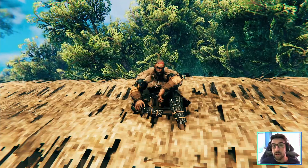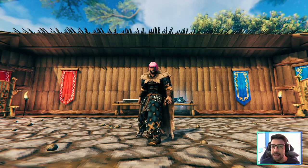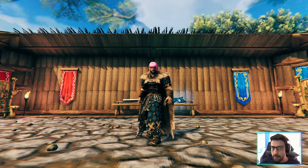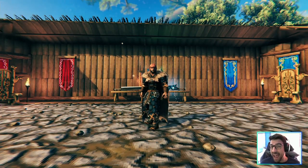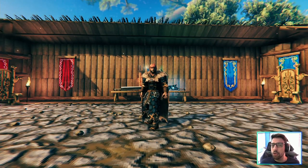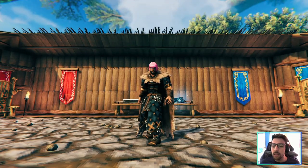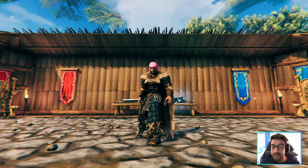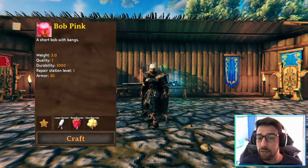This is the first wig the mod has and it works kind of like a helmet — you equip it. This wig specifically has 13 armor, which is actually quite a high number, so you can totally replace your helmet with a wig. You can only craft these wigs; this is not a customization feature on the menu, you have to actually craft them.